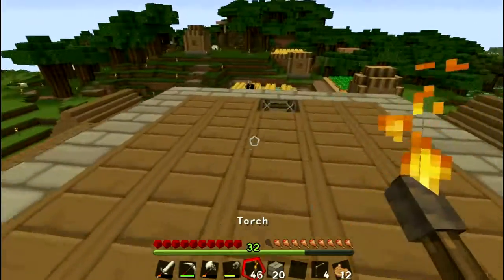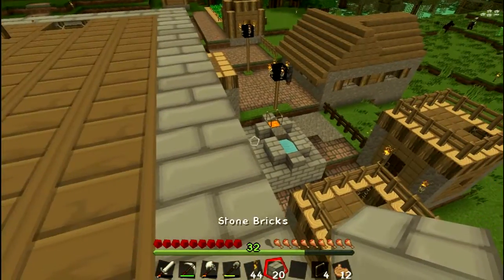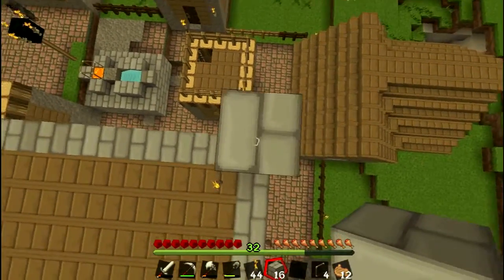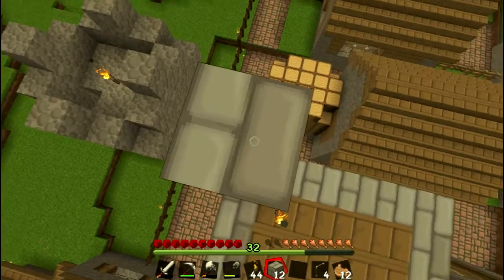Let's go ahead and light it up up here so nothing spawns up here. If I ever come back and something kills me, that'd be so sad. Look at the cobblestone generator down there — I'm so excited for that, that's a great addition to our place. That's how we get all the stuff we need.